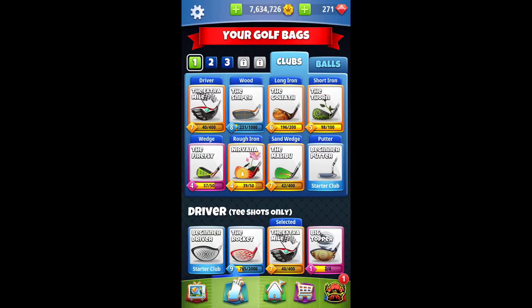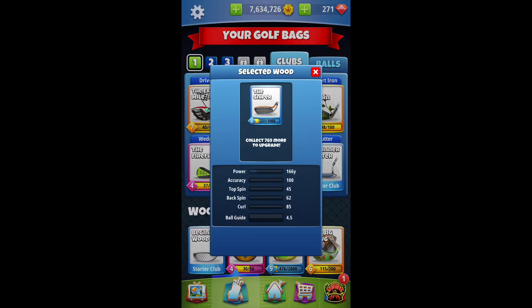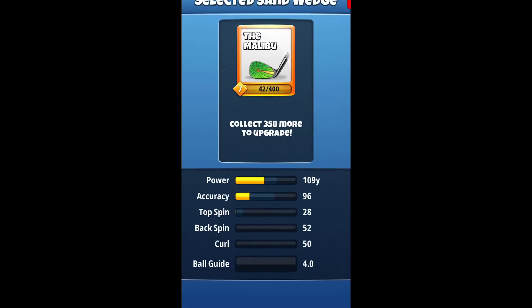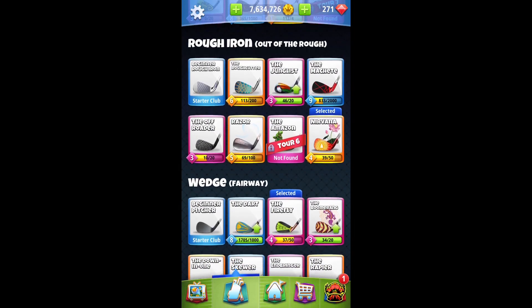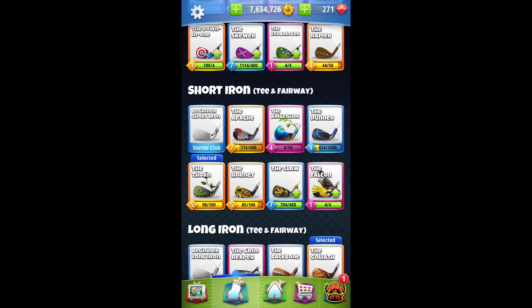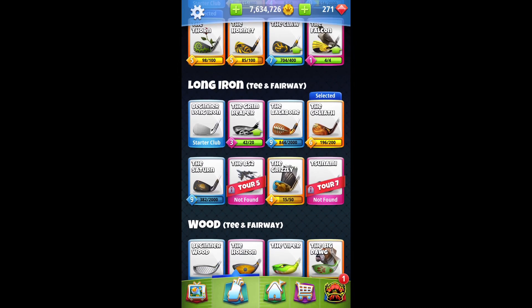Before we jump into all the holes, I want to go over some of the golf bags you should potentially have if you have multiple golf bags unlocked, which is going to be a massive advantage. You can see I have three golf bags here. I would use those golf bags to mix them up to your best fit — use one class as your long range class, one as a mix of medium to long range, and one that's just medium range. A long range class would have your Big Dog as your wood, Extra Mile, and Goliath.